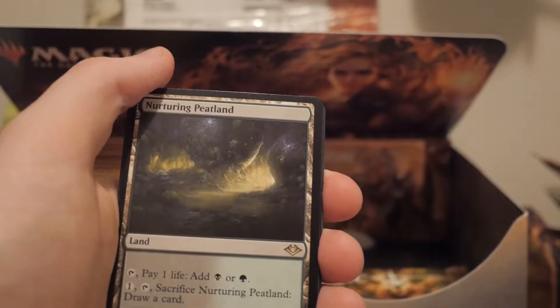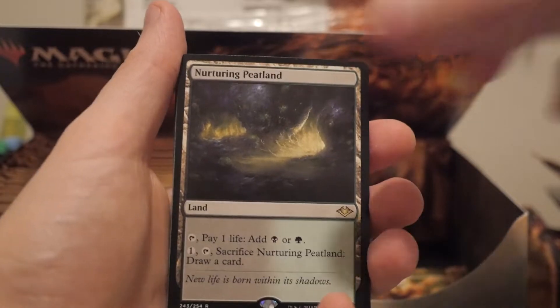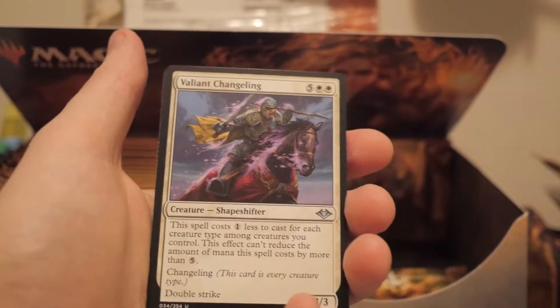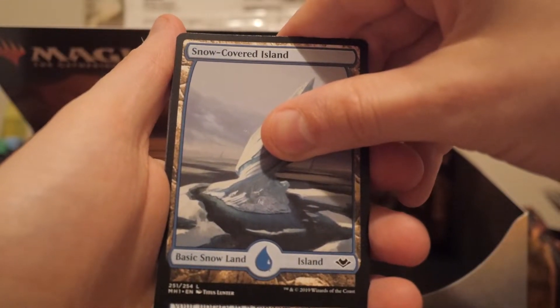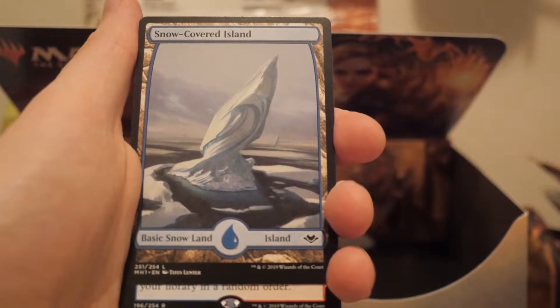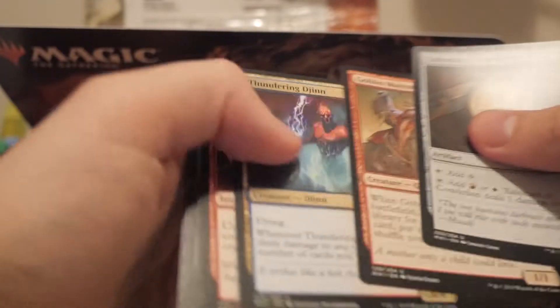Maybe I'll put it in my Living End deck. I'm trying to think of what deck in my modern it can go in - I don't really need it for Death's Shadow that bad because I don't think I run green. But either way, at least we got one. The one I'm looking forward to most is the red-white for my burn deck and also the green-blue one for my infect deck - those are both very aggro decks and sometimes you run out of steam and need that to draw the extra card. Wait - no, what is this card? Gross, terrible, awful. I thought it was the red-blue one - Fiery Islet I think it's called.